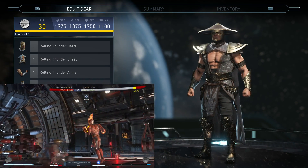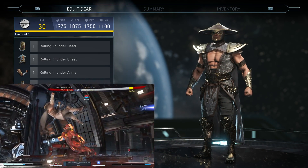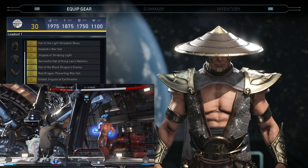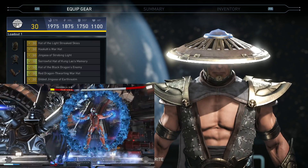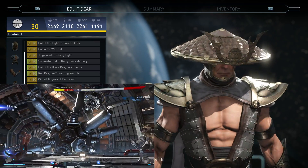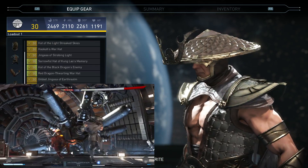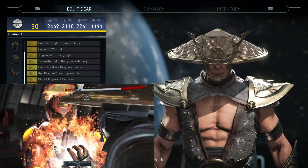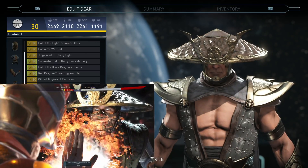Even though I don't come across very many Raiden mains, anyway let's get into this gear set. The first piece we got is his hat — I really like this hat, I think it looks absolutely cool. The symbol on the front, the rivets on the top, really nice looking piece. Looks really different than all the other ones, really good looking piece.